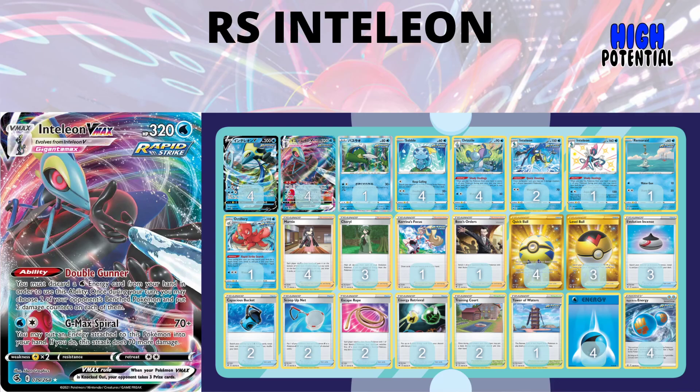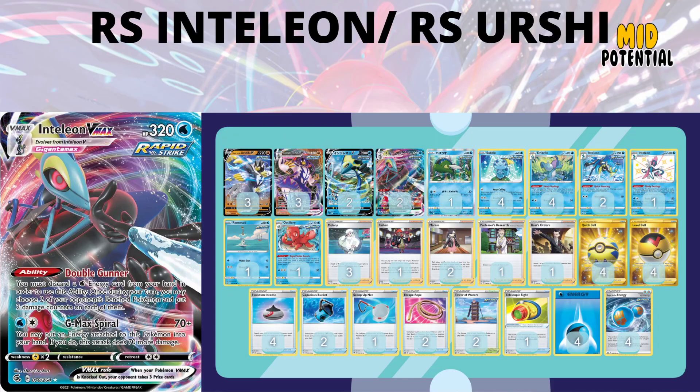I think this deck is going to be very good — just not against Lightning-type decks like Boltund VMAX or Jolteon VMAX. Doing 140 and then healing next turn while having that Energy ready if you didn't get Marnied is very strong. Basculin acts as a single-prize cleanup crew, and spreading damage between Quick Shootings and Double Gunners lets you take out Sobbles, Drizziles, opposing Octilleries, opposing Houndooms, and things like that. This archetype of Rapid Strike Inteleon VMAX has a lot going for it.